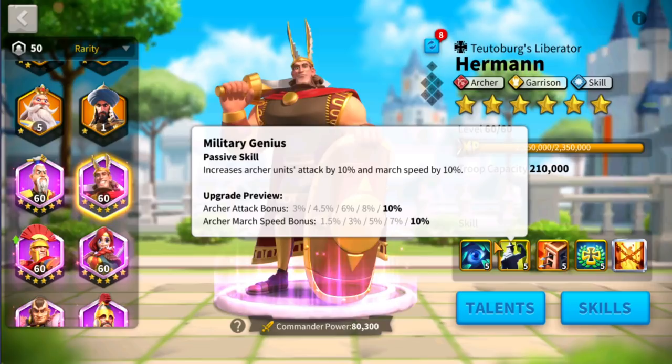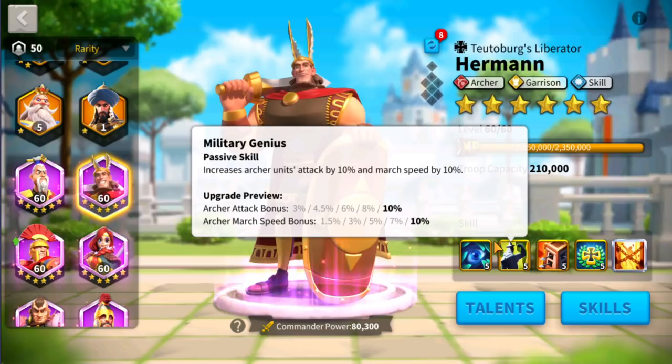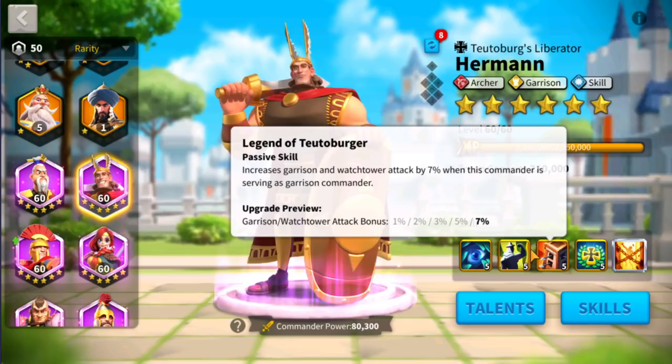Herman is very well known as an archer commander. What he does is he buffs the archers with an attack bonus by 10% at max level. And what's amazing is that Herman also amplifies the marching speed of the archers as well by 10%.